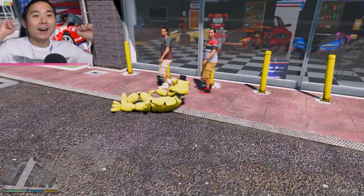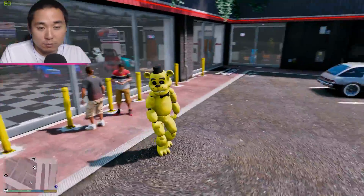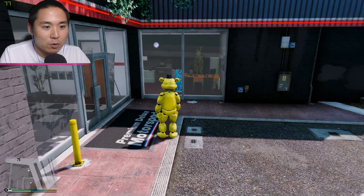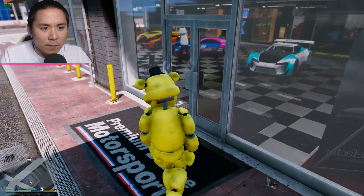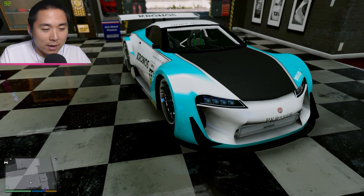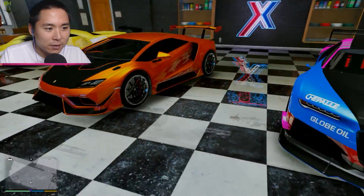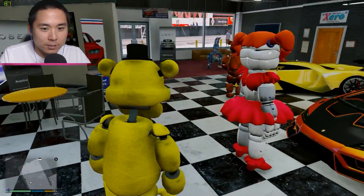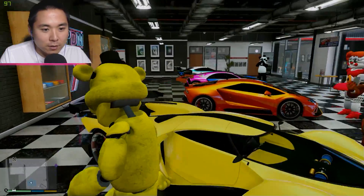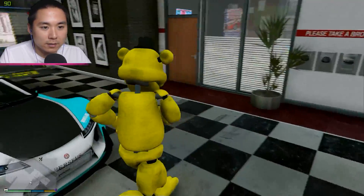We're coming in hot! Alright, so we are going to be checking out Drawkill Foxy's brand new car dealership — it's called Premium Deluxe Motorsport. He's running it with his business partner Springtrap, who is seeing a client right now — looks like Adventure Toy Bonnie. Let's take a look at the showcase cars; they look absolutely amazing. We've got a blue and black one, a blue and pink one, an awesome orange one, and a yellow or goldish-colored one.